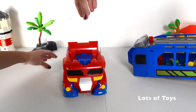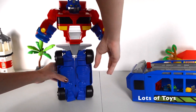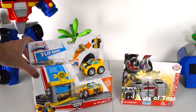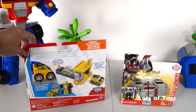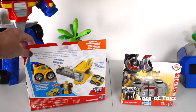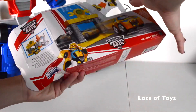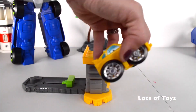Optimus Prime actually transforms — cool! We have more toys to open. Here's our next one — it's another Bumblebee. He has a quick launching garage. Launch Bumblebee down the pit road raceway to help him speed to the rescue. He's also a flip racer just like our other one. Let's launch our Bumblebee!